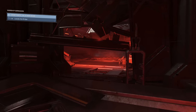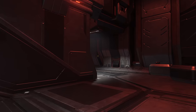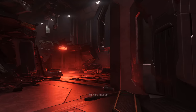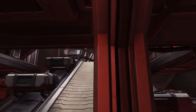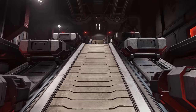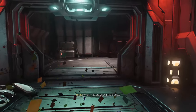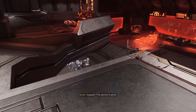Swap the assault rifle for a plasma pistol — there's a weapon rack nearby with one. Now we're going to noob combo all the grunts, since most of them have energy shielding. Overcharge the plasma pistol to collapse a grunt's shield, then finish with a BR headshot. We'll hide behind a pillar and take out grunts carefully, avoiding the door that alerts all enemies inside when opened.